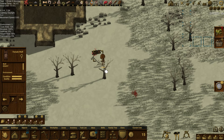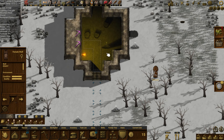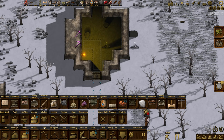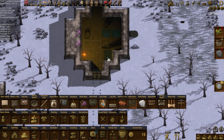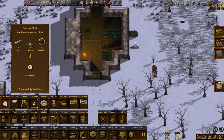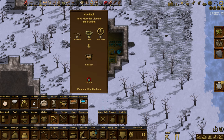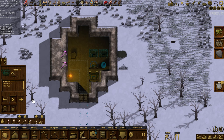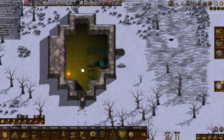Look how close he gets — nice! Excellent. I want to move the butcher's table somewhere else. We'll butcher in the frozen spot and put meat storage right nearby. Let's put a meat rack here, here, and here, and then the butcher's table in here.